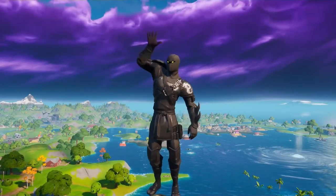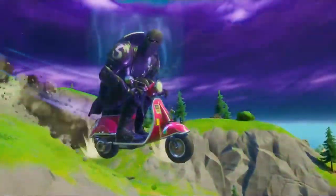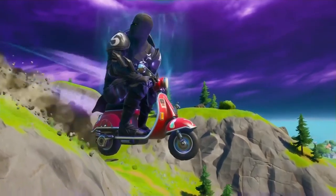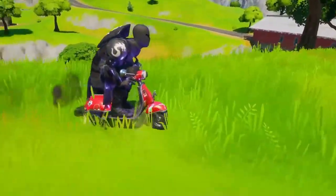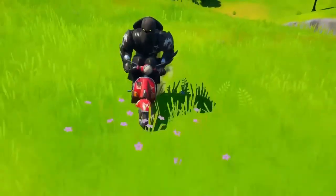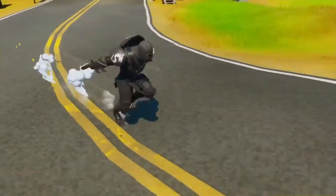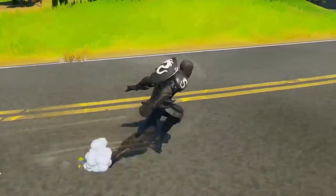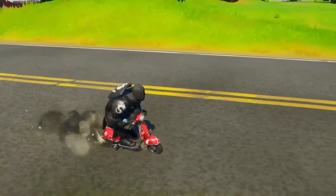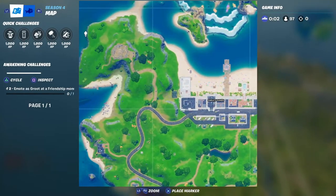Hello, welcome to Battle Dragon RC. In today's video we are going to do the second step to get our friend Rocket. As we saw in the previous video, we went and planned. On this one we have to visit the friendship monument and do the emote so we can see our friend Rocket.